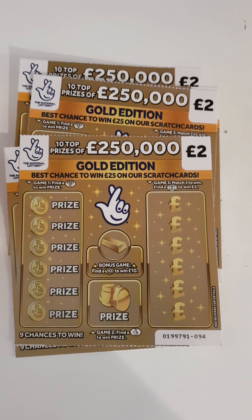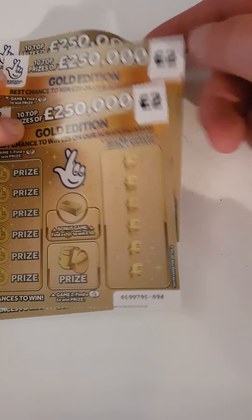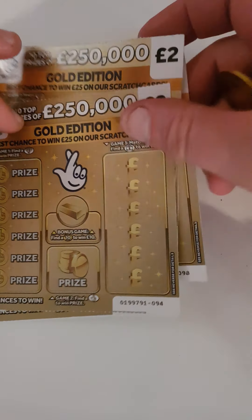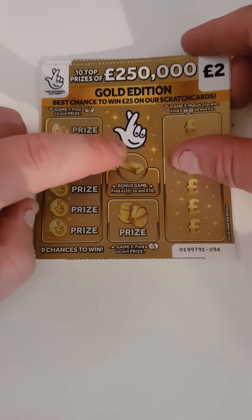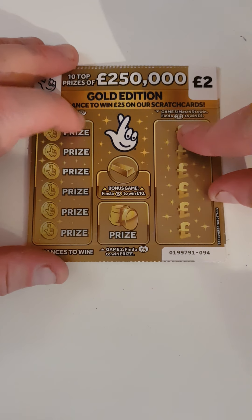Hi there guys, Mr. A-Scratch here. So today we have five of the gold edition cards — card 94 through to 98. We are just looking to find a diamond, find a ten, fingers crossed, or match three amounts, or find a little briefcase.